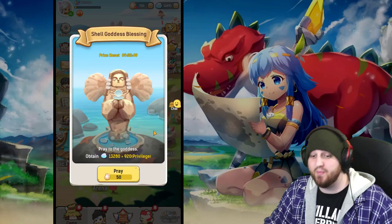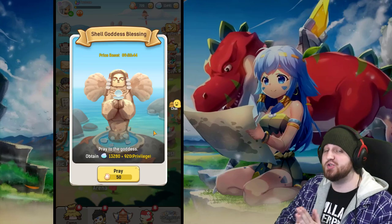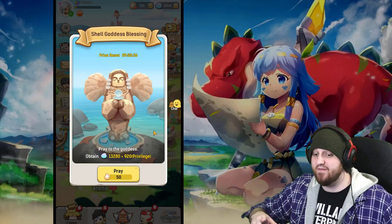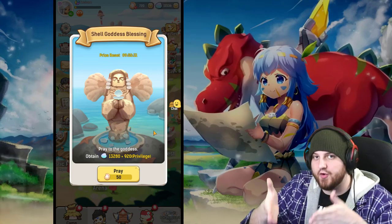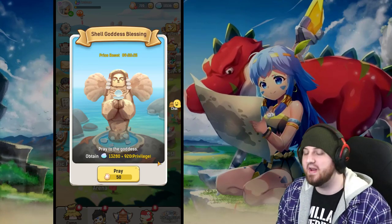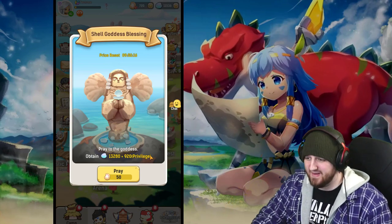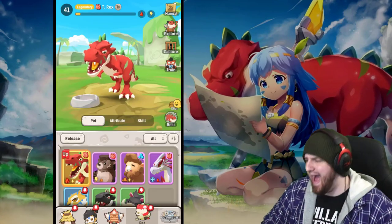A lot of people are sleeping on this one. If you click on the little shells in the top right, you'll be prompted with something called shell goddess blessing. Mine is currently 50, but the first one of the day only costs 30 starfish, and that's pretty damn good — it gives you a ton of shells. I feel like that's something you should genuinely do every single day. I'm going to give that one a solid 8 out of 10. It's super good and I highly recommend it. For things after that — the 50 or 100 — I really wouldn't bother.